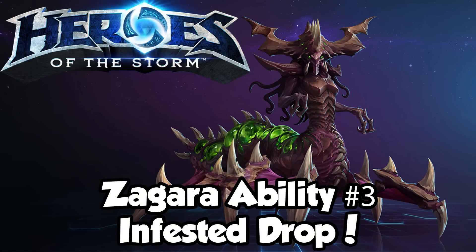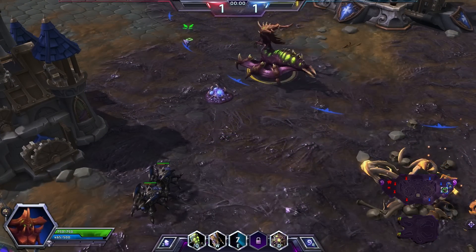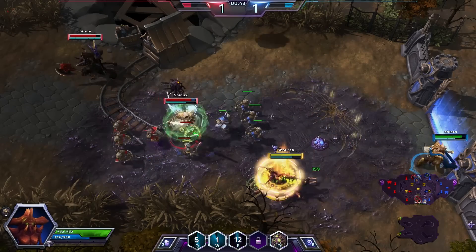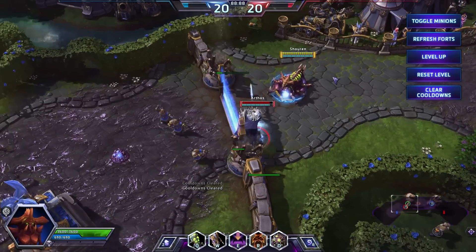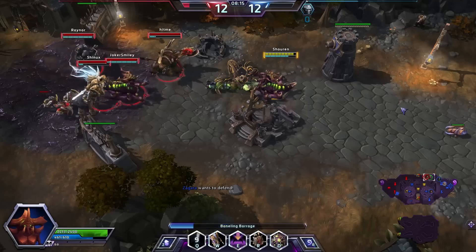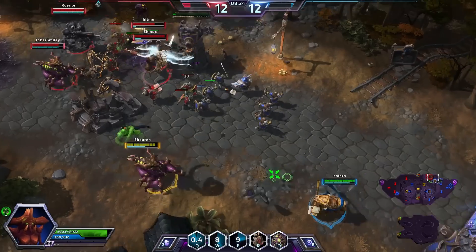Zagara's third ability is Infested Drop. Summoning wrath from the skies, Zagara calls in a Zerg drop pod that does damage to the target area. The drop pod then spawns two roachlings who deal damage for a short duration. As well as generating more creatures for your assault, remember Infested Drop does damage when the pod lands, so be sure to drop it on top of minions, structures or even enemy heroes if appropriate. Infested Drop can be upgraded to spawn more roachlings, to give roachlings more life for each kill they make, or for increased initial drop pod damage through talents.